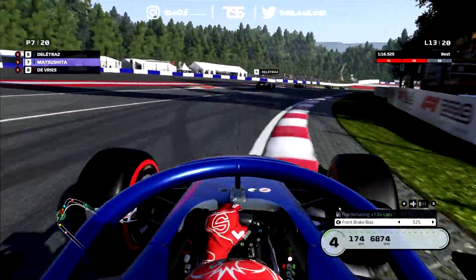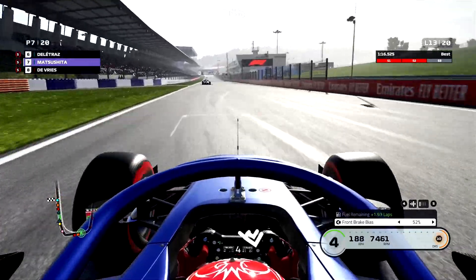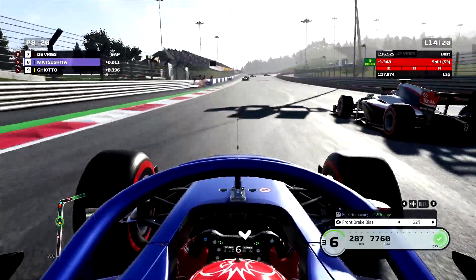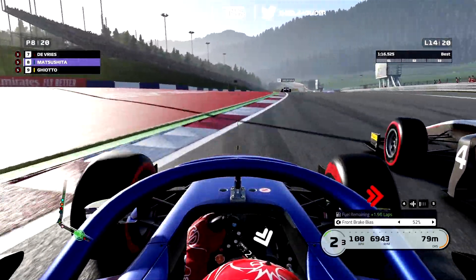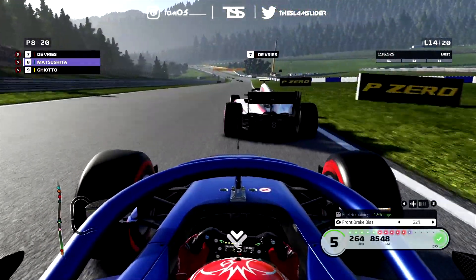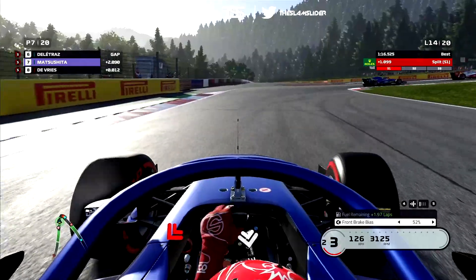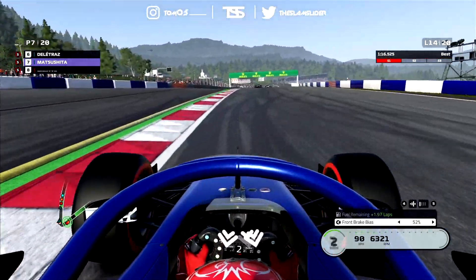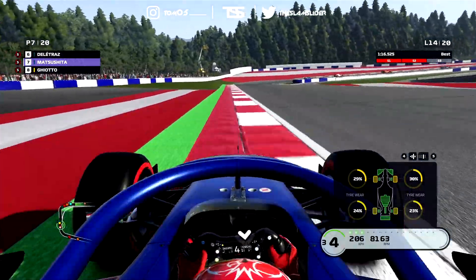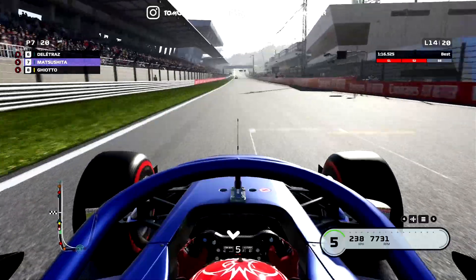We make a dive on the inside of Nick de Vries and that's us into P7! Now ahead is Louis Delétraz and I'm pushing hard to close the gap to the Carlin, but we mount the curb, hit the soldier's curb, do a wheelie and go wide — this allows de Vries back on the inside, squeezing close to the pit wall like Schumacher and Barrichello at the 2010 Hungarian Grand Prix. We try to hold position around the outside and he gives us room — kudos to him. We have another bite of the cherry with DRS to regain position but we make contact trying to squeeze de Vries.